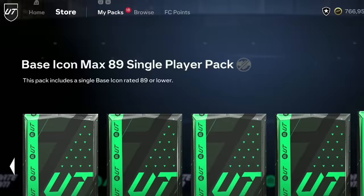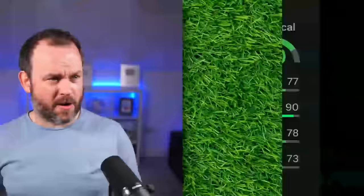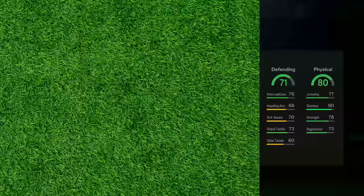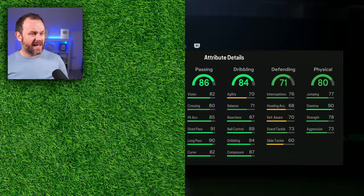We're actually going to start today's squad with this base icon max 89-rated pack. There are some insane cards we could get. Their physical is pretty decent but it's stamina that's high, so it's probably not a center back. Some squiffy midfielder - dribble 70, agility - what is this disgrace? 86, I literally don't care unless you're like 99 pace.